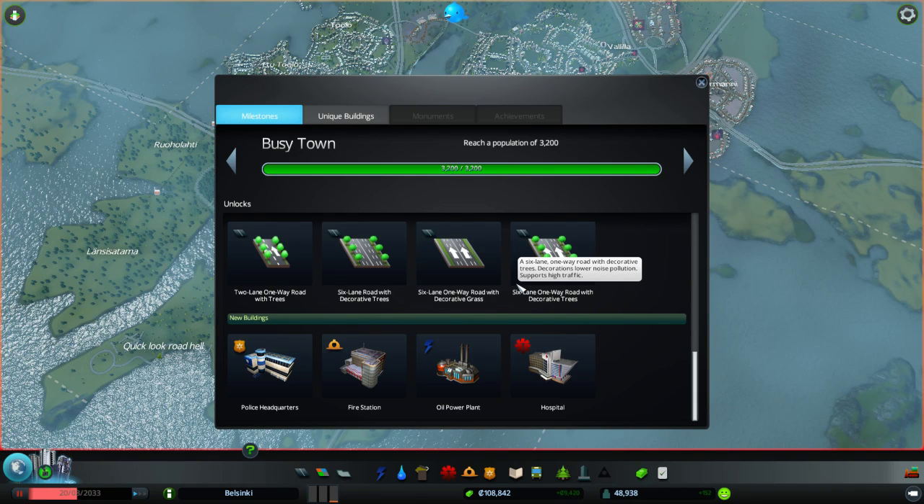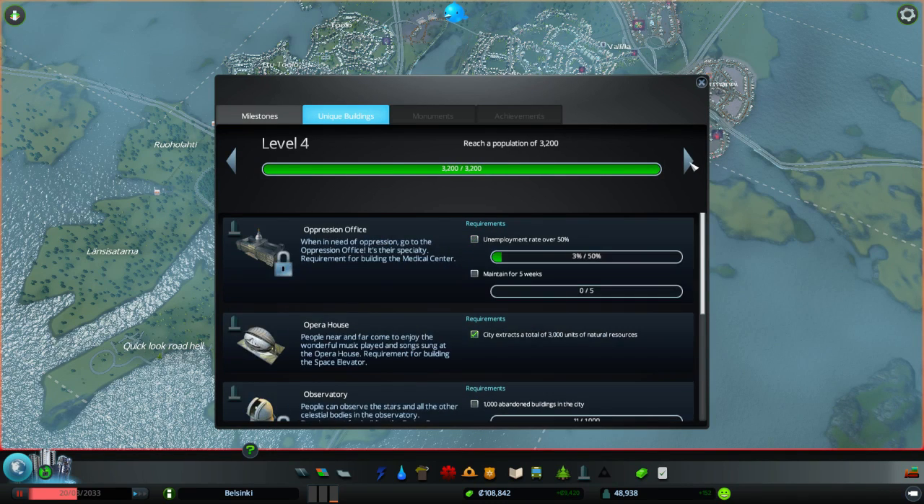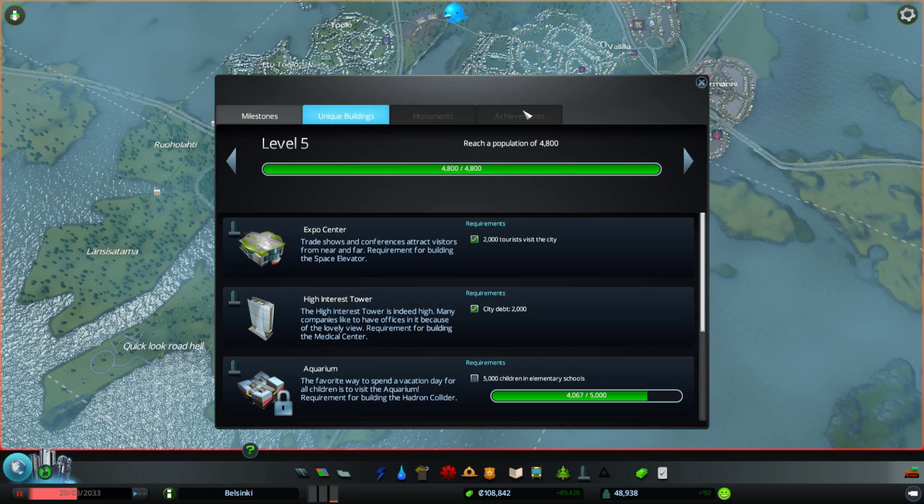If you need to fix an issue — which I had on this map, I ran out of money and the city would have died because I didn't have connection to the water pipes — I had to go and enable infinite money, fix the small pipe issue, and then went back and disabled the mod. And then there's the unique buildings and also monuments, and there are achievements also for the game.